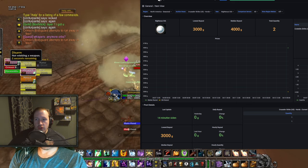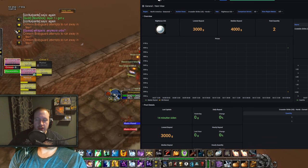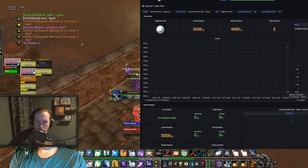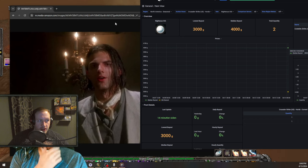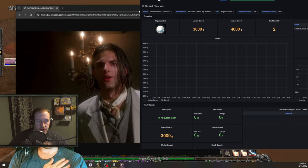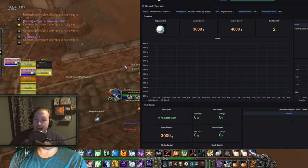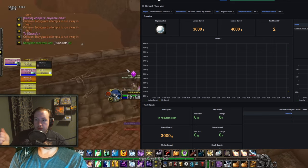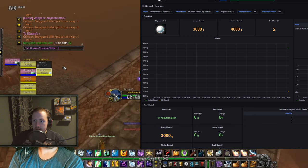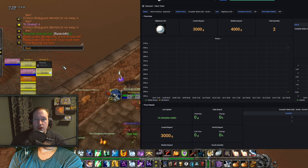Going over to the Undermine Exchange, on most servers there's no data on this item. But on Crusader Strike US on the Horde side, you can see 2 items sold on the Auction House — one sold for 3,000 gold and the other sold for 4,000 gold at roughly the same time, showing that top guilds are willing to pay top gold for this item because it's pretty much required for speedrunning, parsing, and everything top raiders care about. Top guilds have pretty much unlimited gold and they are willing to spend it, so Righteous Orbs could be an absolute gold mine on most servers.